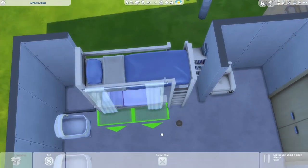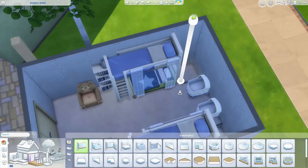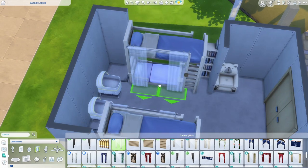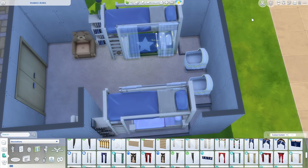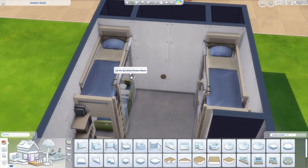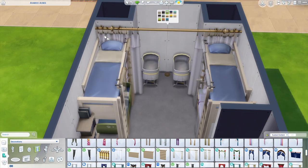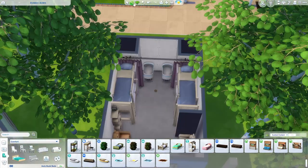Moving inside to the first shared space, we have the nap room. It took me so long to sort out the layout of this room, so I skipped ahead a bit. I put two bunk beds in here that have toddler beds on the bottom. I wanted to dress up these beds a bit, so I hung sheer curtains off the sides of the top bunks. The curtains will snap to walls, so you have to delete nearby walls to freely place the curtains, then put the walls back afterwards. Both beds can still be used, so this is a cute way to make your bunks feel a little more special. On the far wall, I made a little nook for the bassinets and hung up some more curtains to look like you could close off that area when the babies are sleeping.